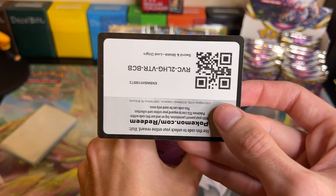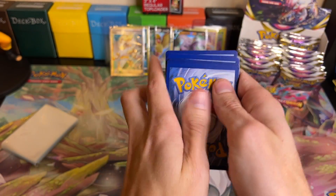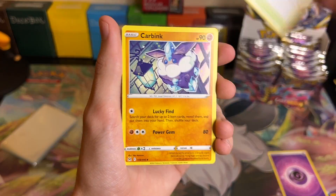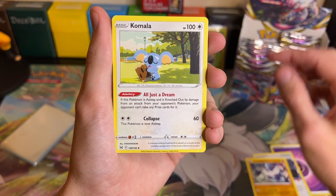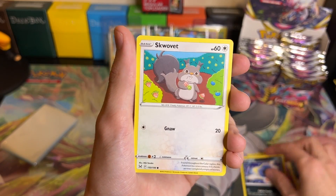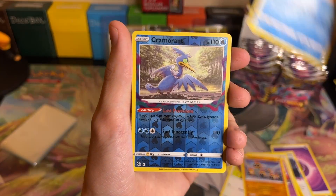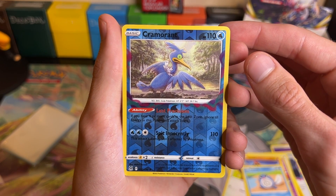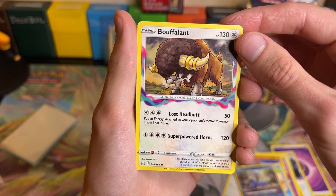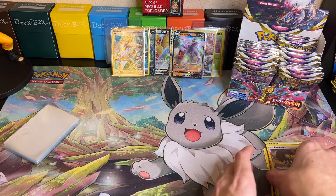Pack thirteen: we got Psychic Energy, Lost City, Carbink, Komala, Jynx, Inkay, Swalot, Talonflame, Poliwag, a Reverse Holo Cramorant, and then a Buffalant Non-Holo. Okay, let's keep on going.